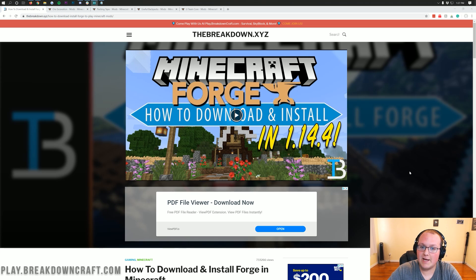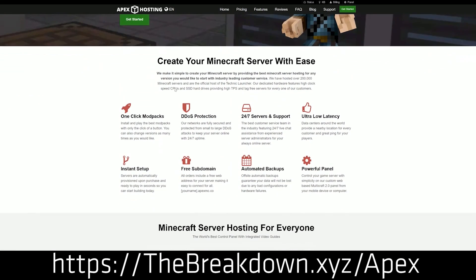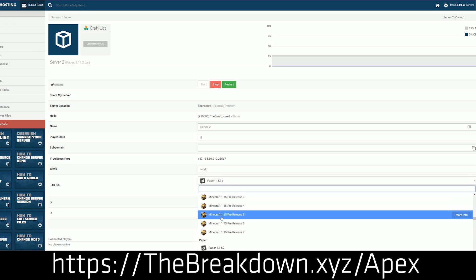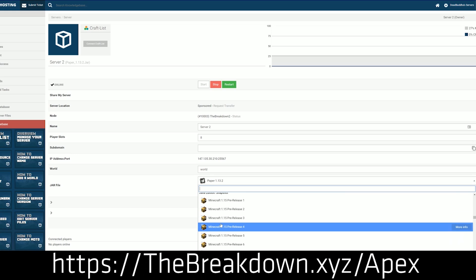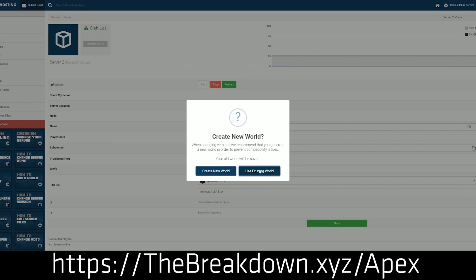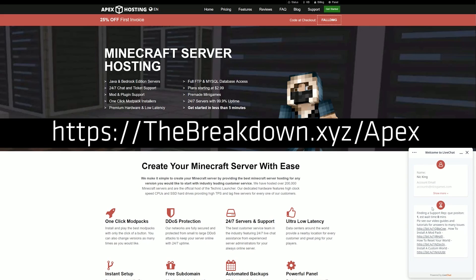The best option for you is Apex Minecraft Hosting. Go to the first link down below at thebreakdown.xyz/Apex to get an incredible dedicated Minecraft server running Forge in just a few clicks. It is very simple and easy — you can get Forge up and running in under 5 minutes with no port forwarding and not having to run it on your own computer. We actually love them so much that we host our own server play.breakdowncraft.com on them. Check out Apex at thebreakdown.xyz/Apex.